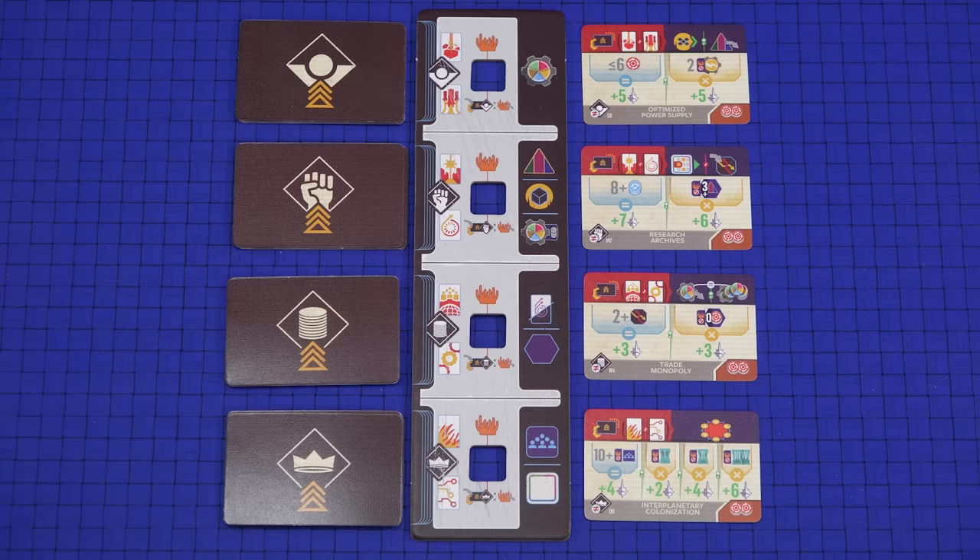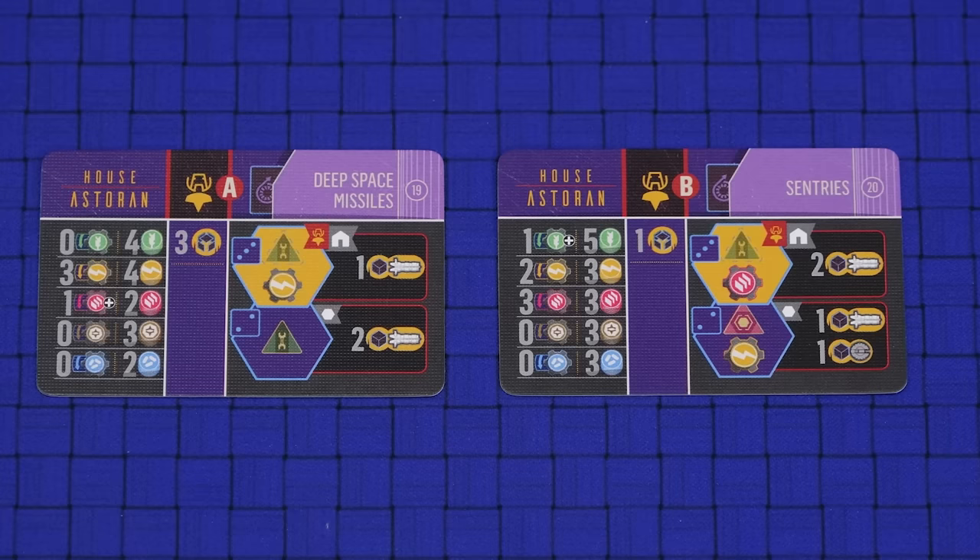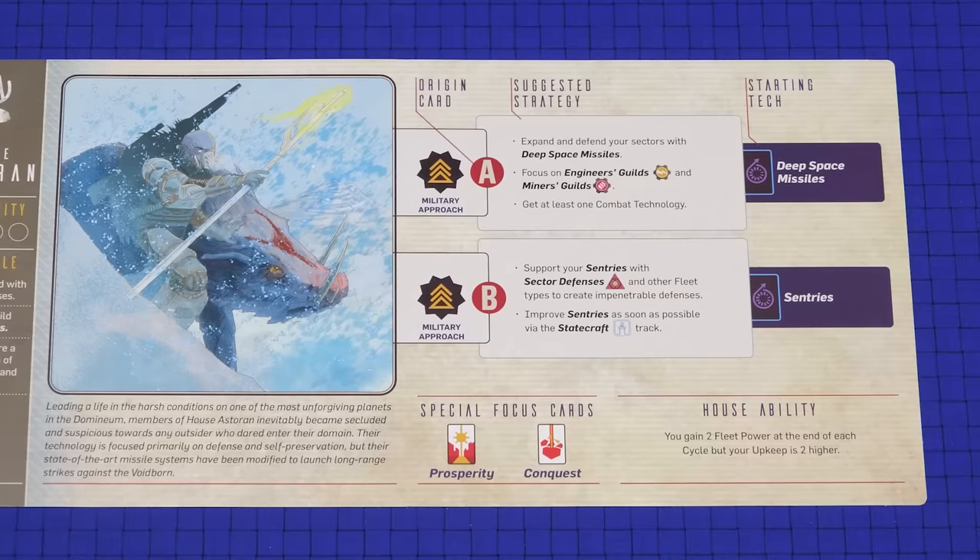Take the top card from each stack and place it face up on the right of the board. Each player then chooses a house to play from the ones listed in your scenario. Take the mat for your chosen house and place it in front of you. Take the two origin cards belonging to your house and choose which of them you want to use for the game, returning the other to the box. The back of the mat contains some flavor text and some strategy depending on which origin card you chose.